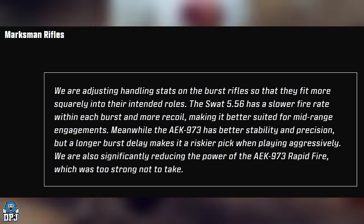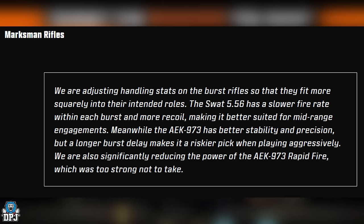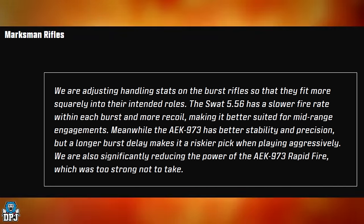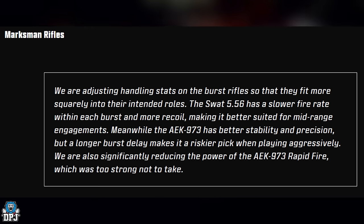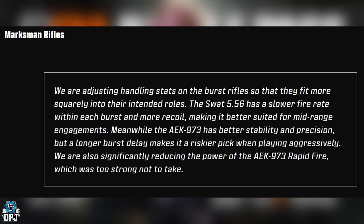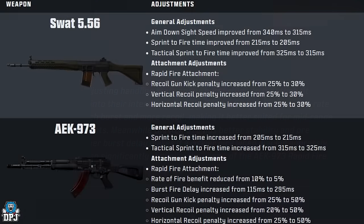Marksman rifles: handling stats adjusted for burst fire weapons. The SWAT 5.56 has a slower fire rate per burst and more recoil, making it better for mid-range. The AEK 973 has better stability and precision but a longer burst delay, making it riskier for aggressive play. The AEK 973's Rapid Fire attachment is also being significantly nerfed — it was too strong. I leveled it up, put Rapid Fire on it, and it was absolutely broken. The nerf is definitely warranted.